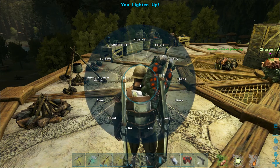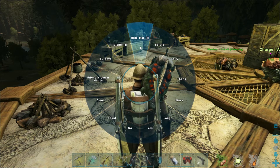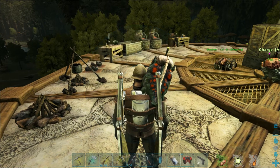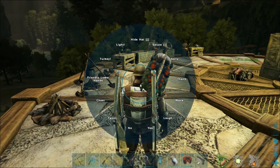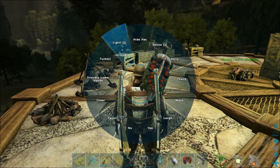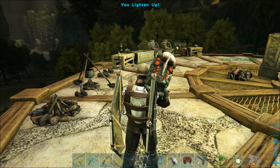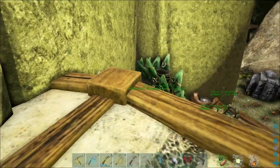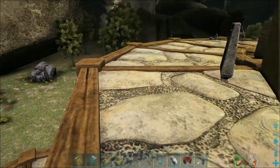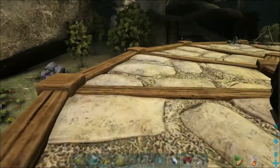Those bindings should reset but sometimes they don't. You can hold the bracket down again to bring up the menu and change it to other stuff. If you want to change it back, just hold down the left or right bracket again, highlight over the light pet emote, click the bracket to bind it, then click in the center. You don't see the clapping animation in first person, but in third person everyone else around you sees the little clap animation.